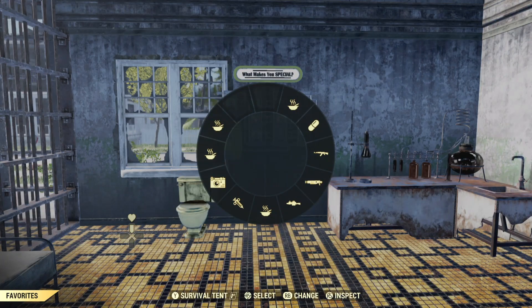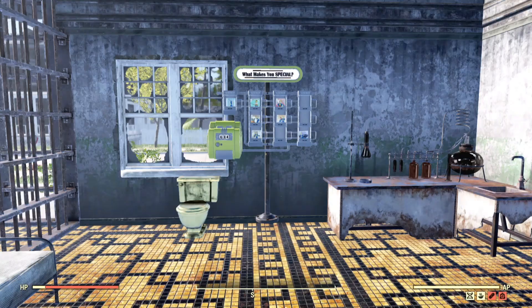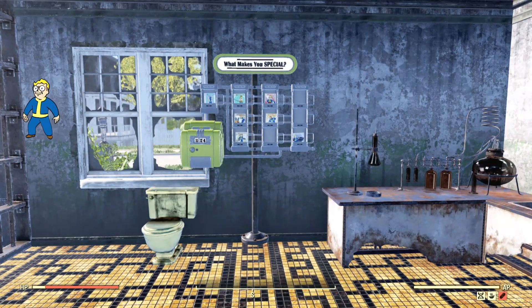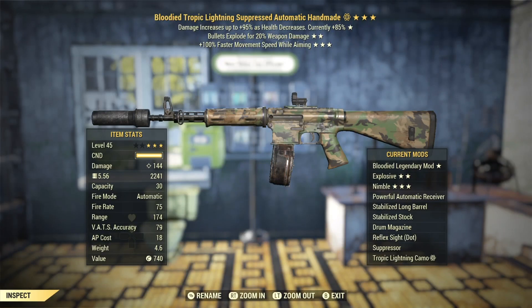Here's my bloody Fixer — tropic lightning suppress automatic handmade, three-star explosive. Current damage is 88, but if I go in and switch back to my loadout, the damage goes up to 144.